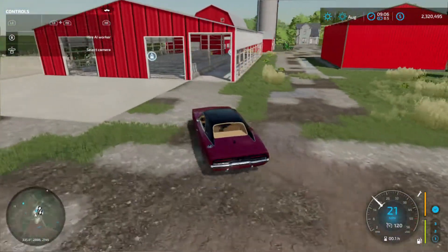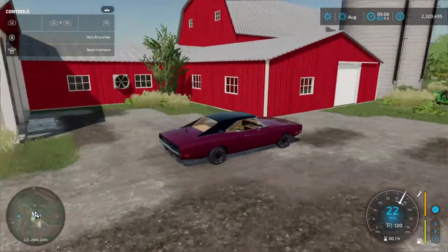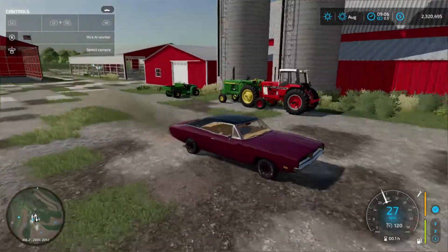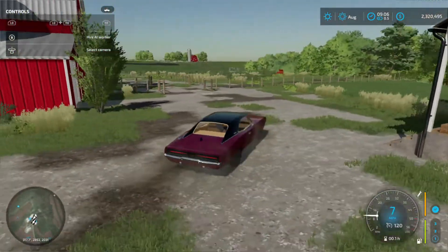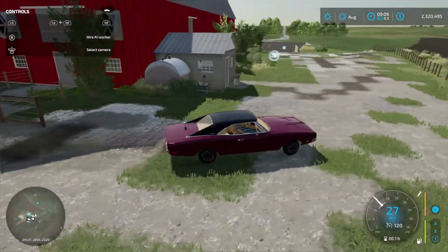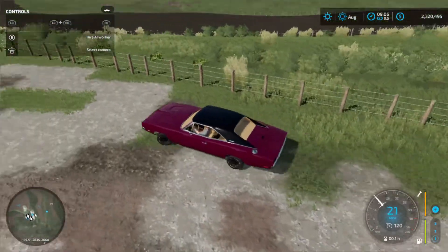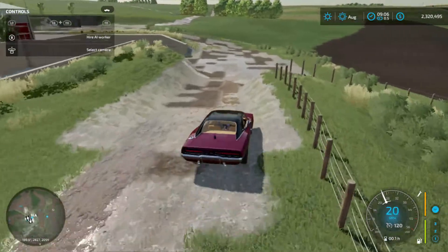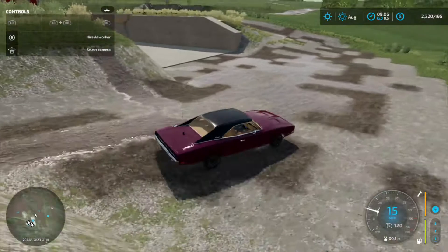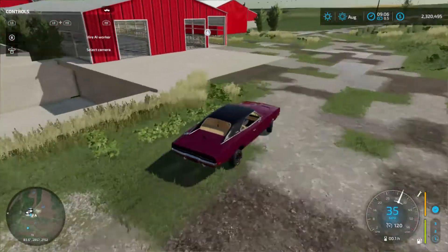Down here we got the dairy bottoms. It's a tie stall barn, so we're going to be putting cows in there. Got a hay shed right there — the red one. Right through here we got the pasture for the cows out there. Right here on my right is the pasture where the fed cows are. I'm driving through a lane area. I think this one down here is the manure bunker, not a silage bunker.